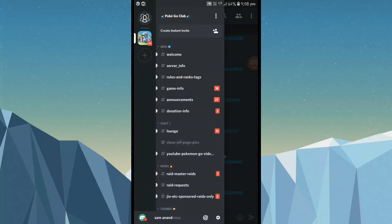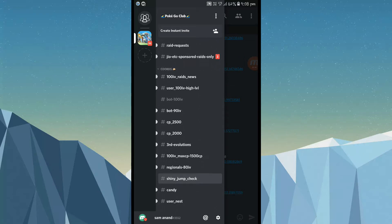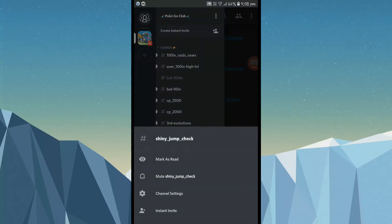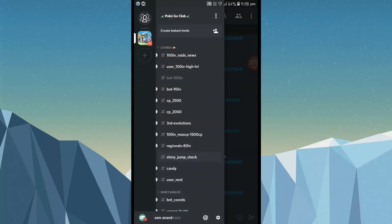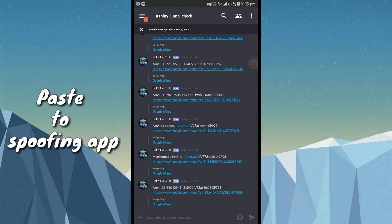There is an option — Shiny. You can see here Shiny Jump Check. So you go and click Shiny Jump Check. Live coordinates — you can find the live coordinates, copy and paste them on the screen.